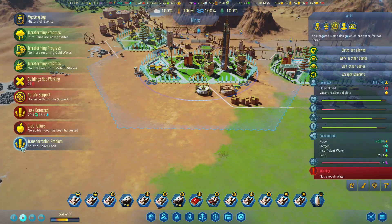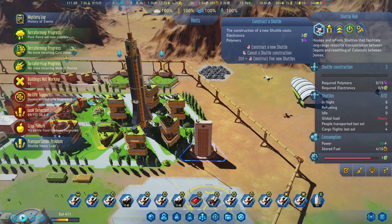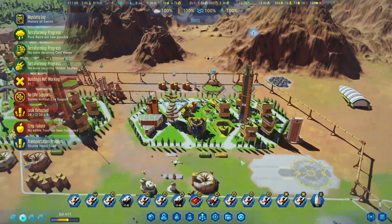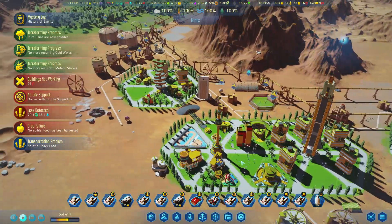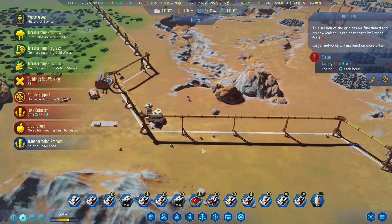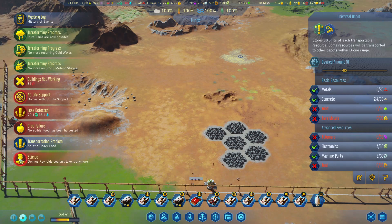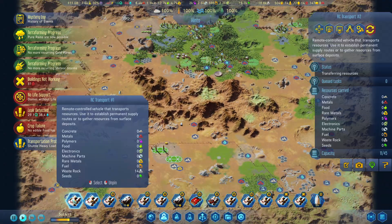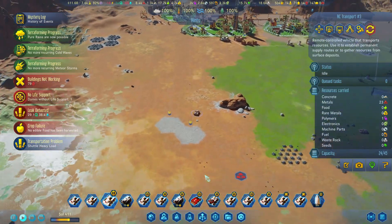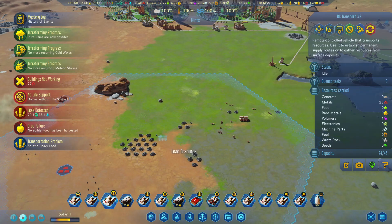All the domes are now open. We need some more shuttles here — let's max out the shuttles on this one. We have power back on. What leaks have we got? We're going to have to get these sorted — a colonist has died. Right, he's going there, he's offloading there. Right, those can go.